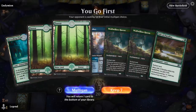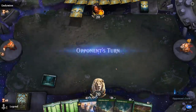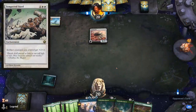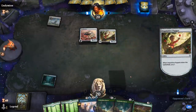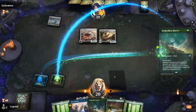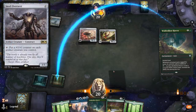Game four, we're on the play with a fine hand. Let's see what we're up against — a Tempered Steel deck. Definitely a matchup where we might want to get Root Snare with Fae of Wishes. Let's see if they have the turn two Steel Overseer. Yep, there it is — they have a good start.